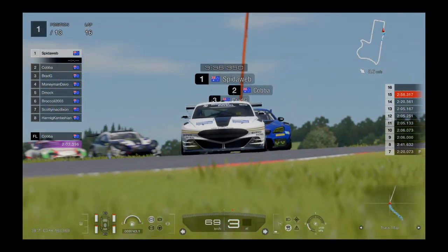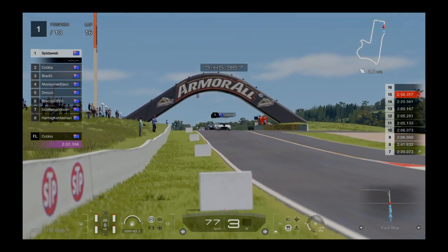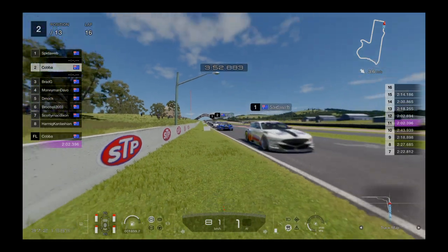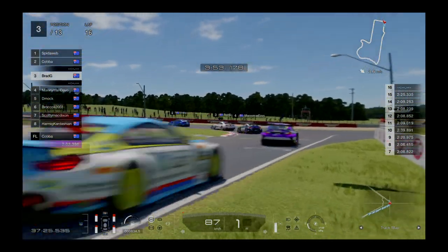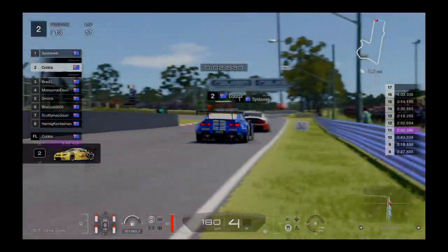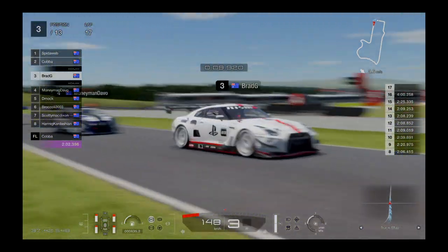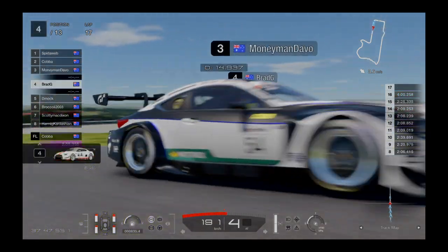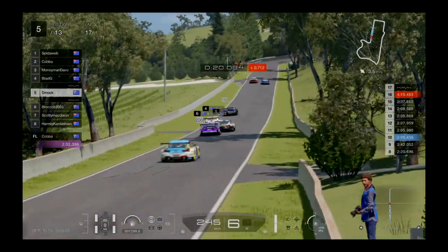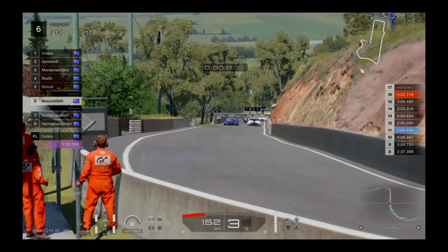We'll jump forward some laps to the safety car period. We're at lap 16 now, safety car period is about to end. Spiderweb is in control of the race in P1 — on softs, fully fuelled. Behind him he's got Cobber with some tyre wear and not as much fuel. Brad G's similar, only got half a tank and on hards. Brad G goes sideways through there. Moneyman Devo goes past Brad G. Dmox has got Broccoli all over the back of him. Most drivers will be on softs now.